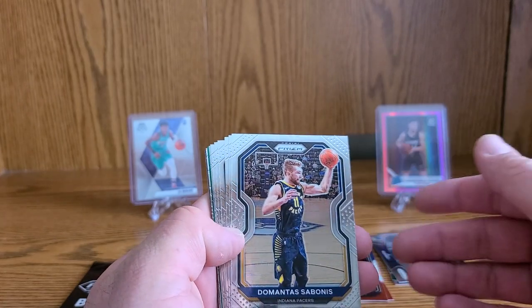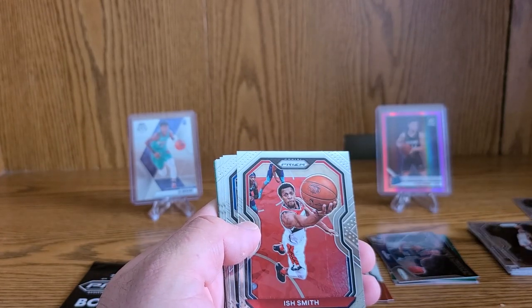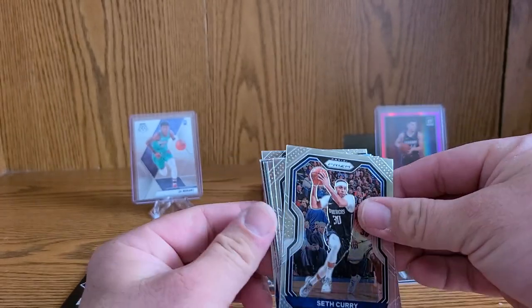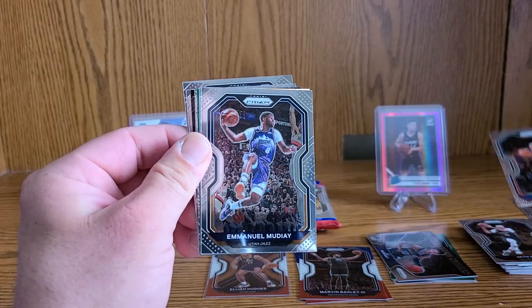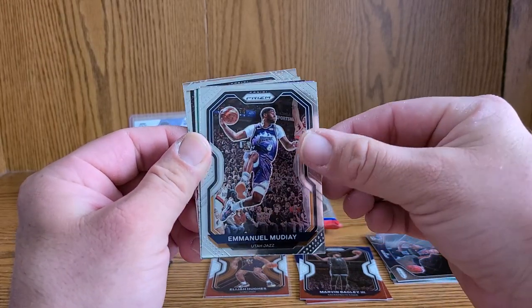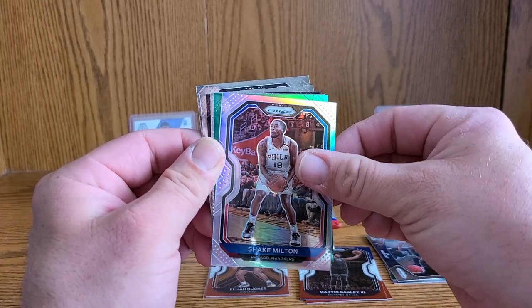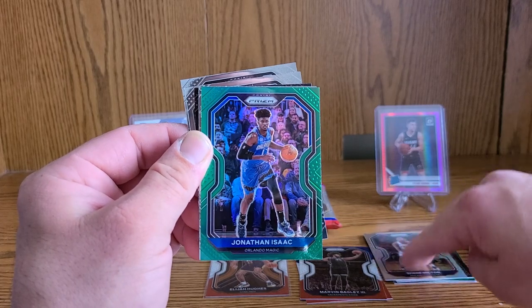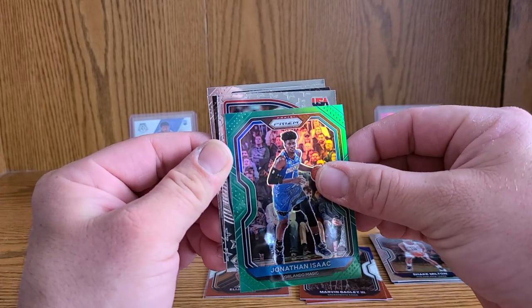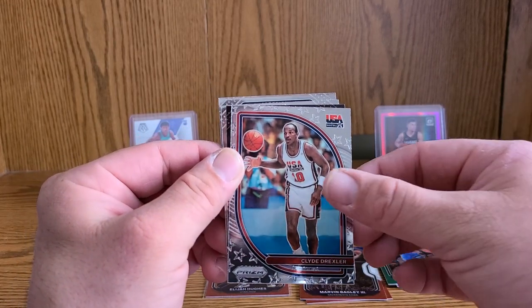We've got a Daniel House Jr., an Ish Smith, a Seth Curry, an Al Horford, an Emmanuel Mudiay, and our silver is a Shake Milton. Another green, another non-rookie — this is extra rough. We've got a Team USA of Clyde Drexler, that's pretty cool.